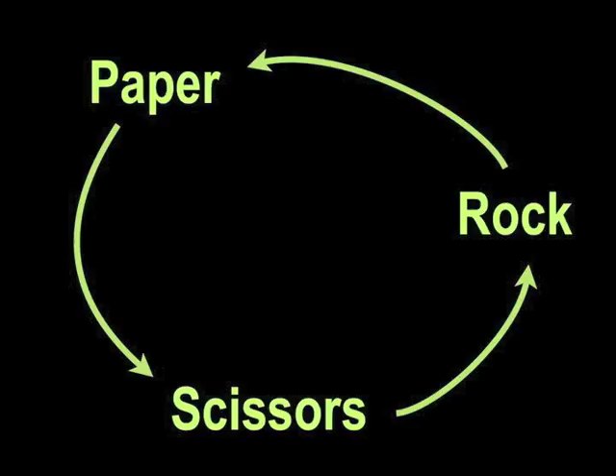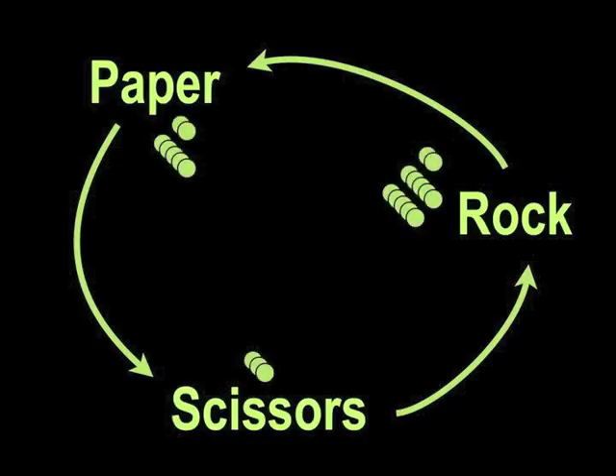So instead of going from the ones to the tens position, tens to the hundreds, you're going to be carrying around in a circle. Here's an example: we've got too many rocks — we've got 12 of them. So 10 of them are going to be wrapped up by the paper, and we're going to end up with plus 1 paper.